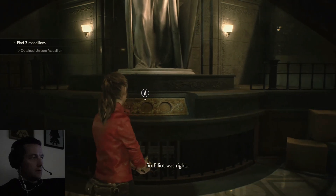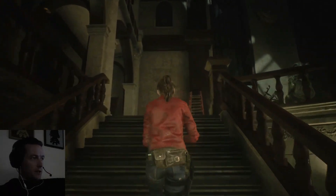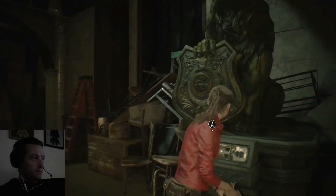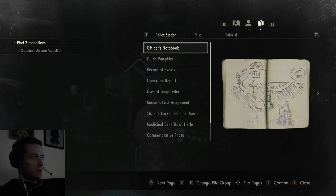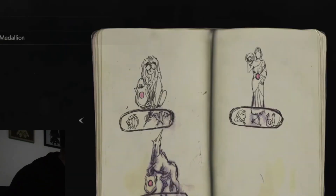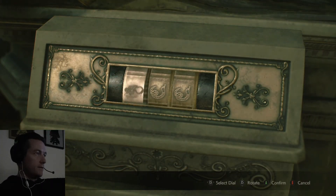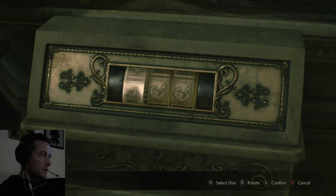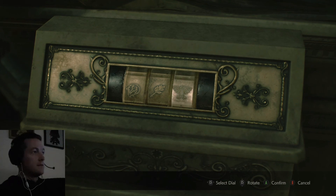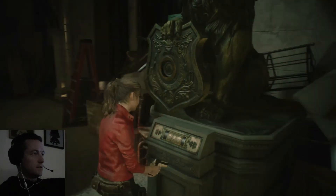There we go — unicorn medallion placed. So we have two more to go. There's one more up here — we've got the lion one just up here. We're going to check the notebook for the lion one. So it's like a lion's head, a feather or fish or whatever, and an eagle I guess. Let's try that — the lion's head, a flowery thing, and the bird. Got the lion medallion! Let's go and place this one in as well.